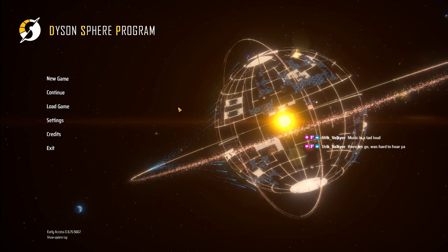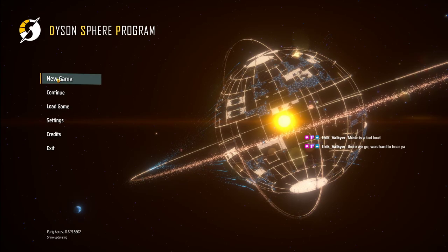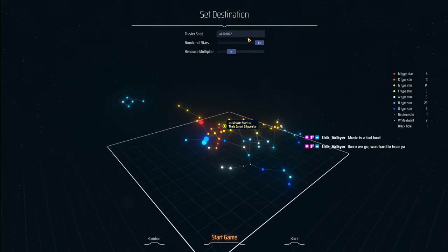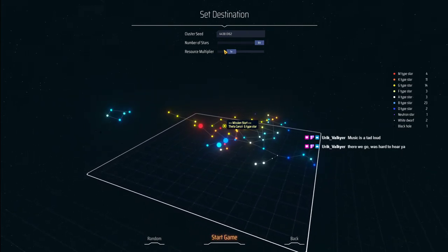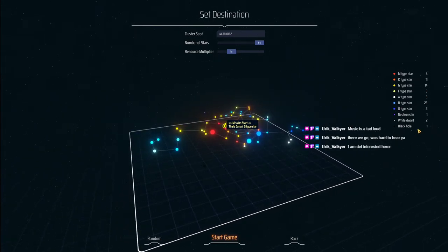Yeah, that's the problem with adjusting for new games, eh? Let's jump in. Randomly generated seeds, 64 stars, resource most players won. There's a black hole somewhere there.